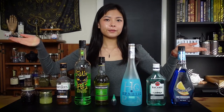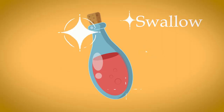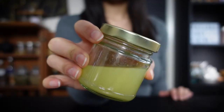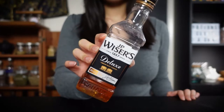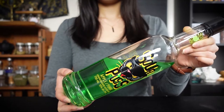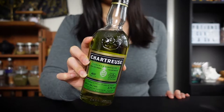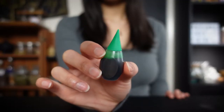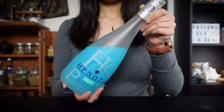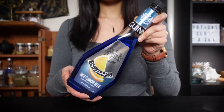Here are the ingredients for today's potions. For Swallow: one and a half ounces of grenadine, three-fourths ounce of lemon juice, and three-fourths ounce of whiskey. For Cat: two and a quarter ounces of green apple sourpuss, three-fourths ounce of chartreuse, and one drop of green food coloring. For Blizzard: two and a quarter ounces of hypnotic, half ounce of white rum, and a quarter ounce of blue curacao.